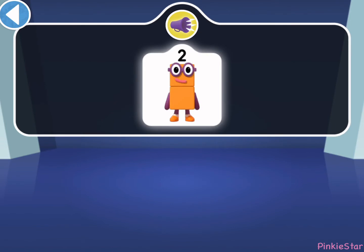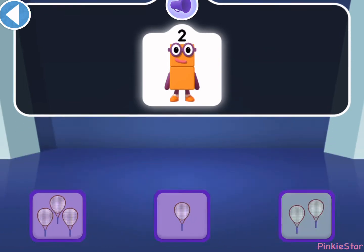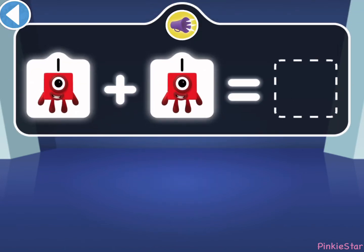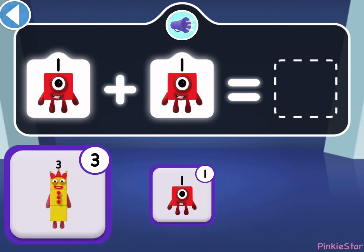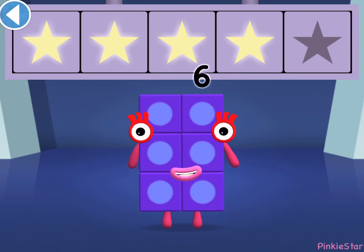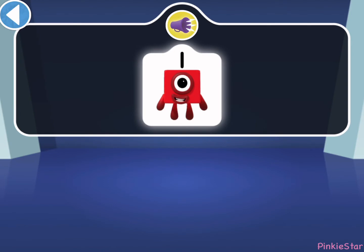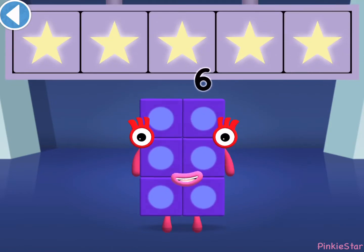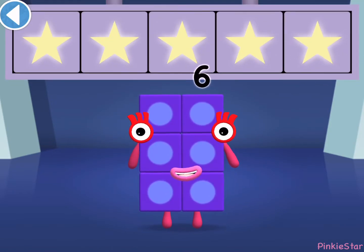Can you find two tennis rackets for Number Block Two to play with? Woohoo! You won three super shiny stars! If one finds another one, which number block do they make? It's two ones! Hooray! You won four super shiny stars! Can you find one apple for Number Block One? Woohoo! You won five super shiny stars!